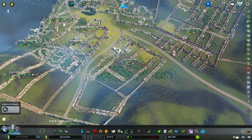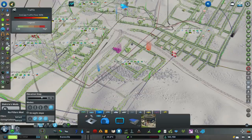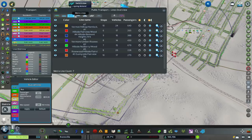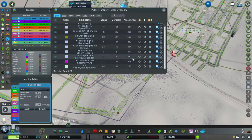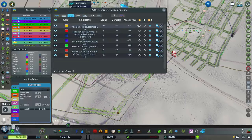The other issue you mentioned is the metro. Jumping into transportation, I'll turn off everything except metro lines. You've only got buses and metro — your buses are actually very well used with lots of passengers, and because the traffic flow is so good it's not causing any issues. Let's take a look at the metro lines — lots of passengers using them, but lots of vehicles too.